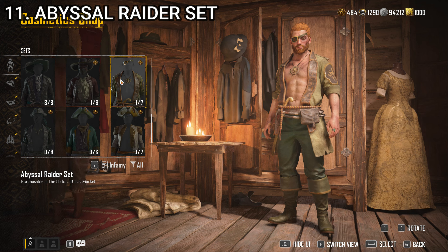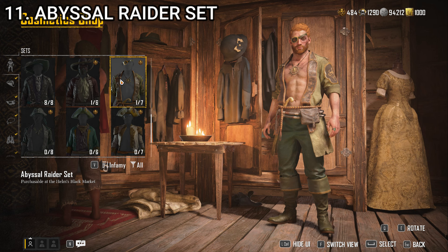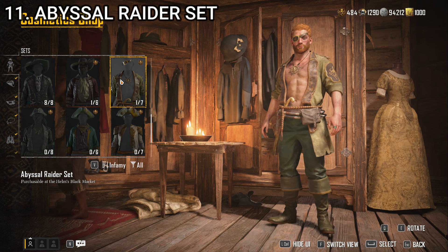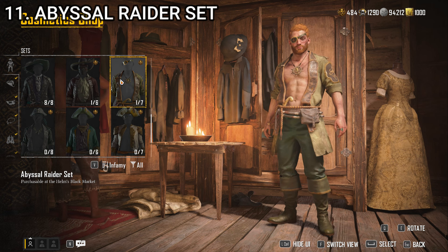Number 11, we have the Abyssal Raider set. This is another one that's just brought down by the fact that it doesn't have a shirt, because I like all the items individually. The eye patch is cool, it's got a cool steering wheel medallion I've used in outfits, and the jacket itself is alright — but it looks stupid without a shirt. The belt is just kind of a rope, but it has a knife, so that's always cool. The pants and boots are quite nice — green, piratey, and clean enough that I could see myself using them in many outfits. There are items here that I like, but it's brought down by the total sum, especially the jacket without a shirt.